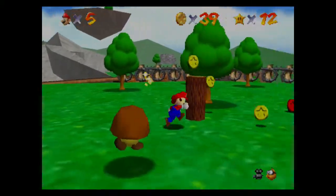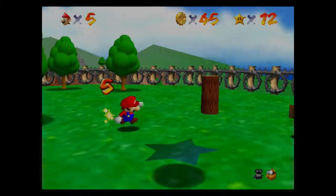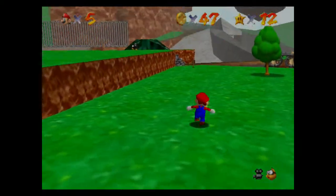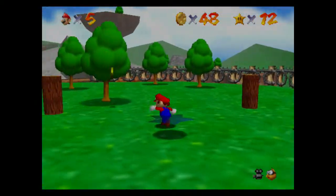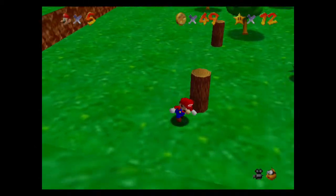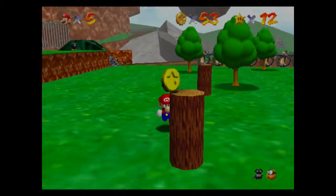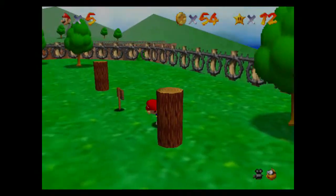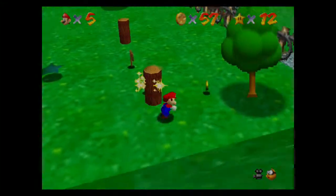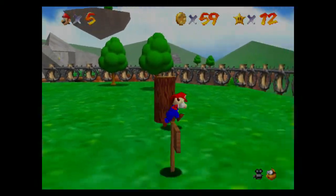So now we gotta go around the stumps. Logs, stump thingies. I don't know — they're not really stumps. Not sure what they are. I guess they're kinda logs, but they look like they could be stumps from really thick trees. That's the weird thing. Because I don't think logs would just stand upright like that, and I think if they were logs, Mario would be able to knock them over. So, I don't know.